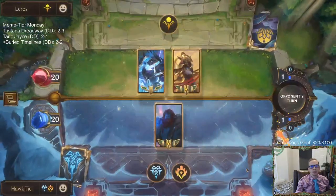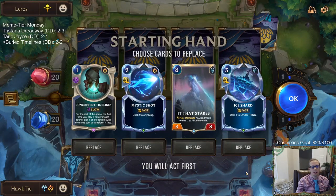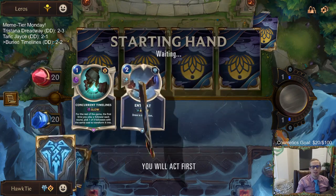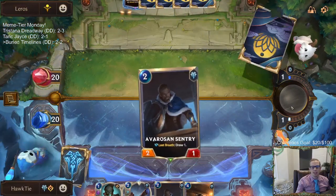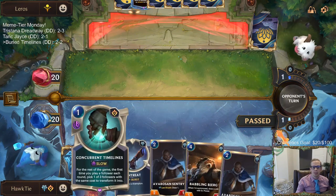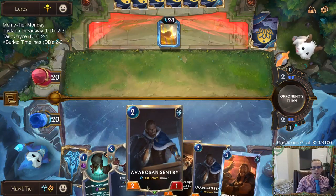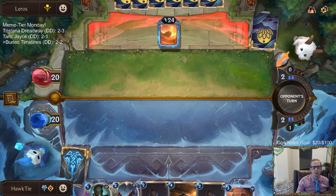Okay, Xerath Azir - back to Mono Shurima. We did play against Mono Shurima earlier. Love the Concurrent Timelines. We'll find another It That Stares by the time we hit that point - we're playing five It That Stares in the deck with Valenbeergs. Avarose Sentry doesn't work great with Timelines, but when we have it we don't have two Timelines right away, so we can play the Sentry out first before casting Timelines.